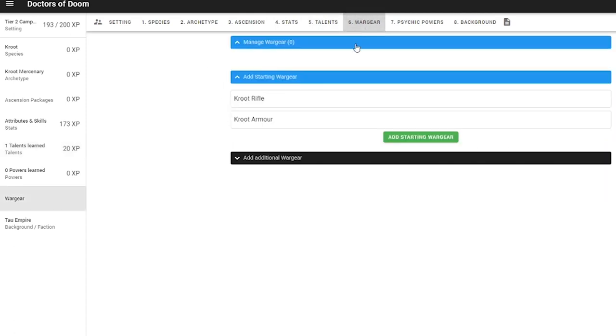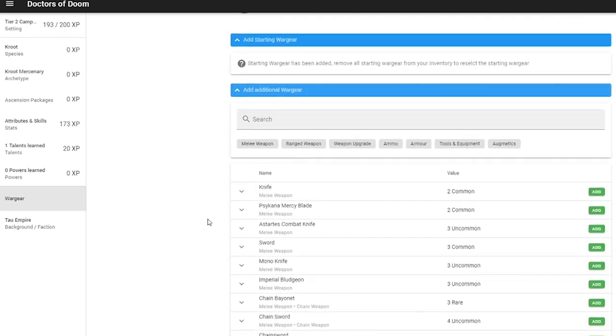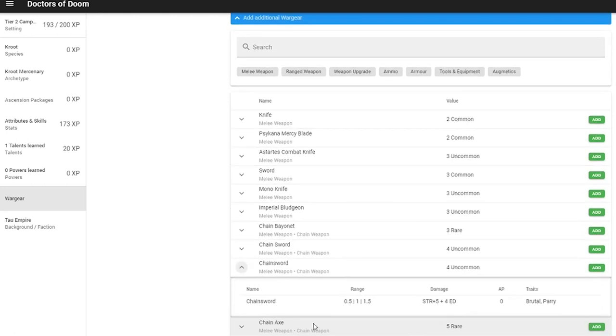On the next tab we have War Gear. You can get some War Gear for free as part of your archetype and species, but you are also welcome to buy more here at your GM's discretion. My Crute Warrior is a combat fighting machine, and as such I've spoken to my GM and he has okayed a chainsword for my character.